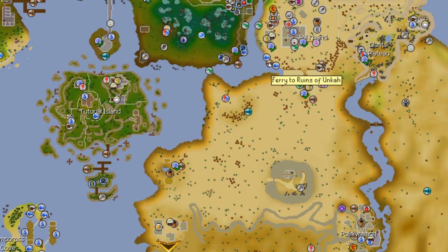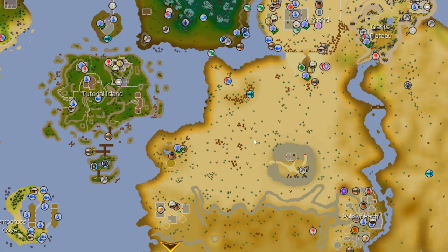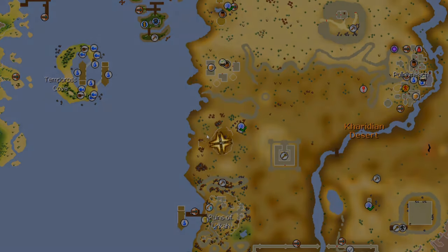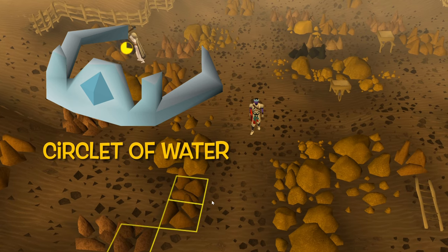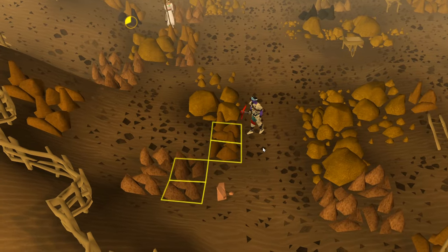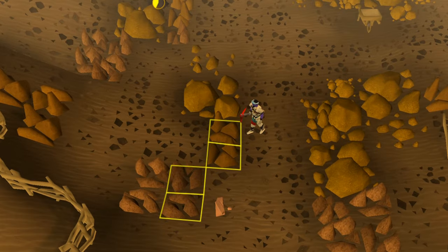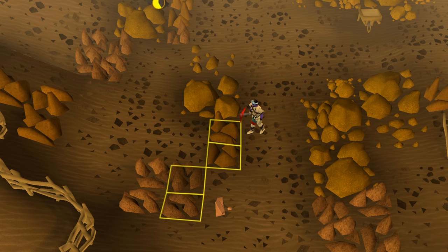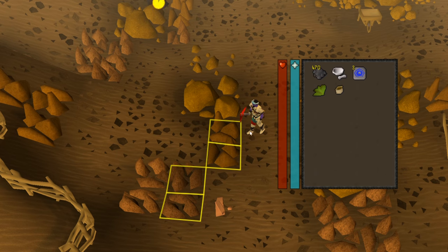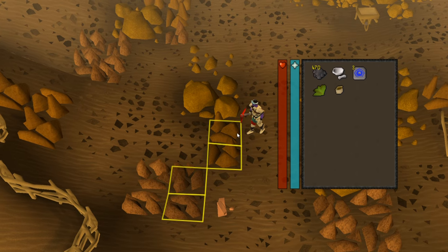If you're coming here to do three tick mining you're probably not going to touch grass for a very long time. Once you're here, you're here. One item I'd 100% recommend is the Circlet of Water, which you get after the Beneath Cursed Sands quest — you wear it and take no damage from the desert. Once you get to the granite mine go south, and I've highlighted the four particular rocks everybody uses for three tick mining. We're going to be using the exact same items as before, just swap out prospector gear and make sure you have the Circlet of Water for efficiency.